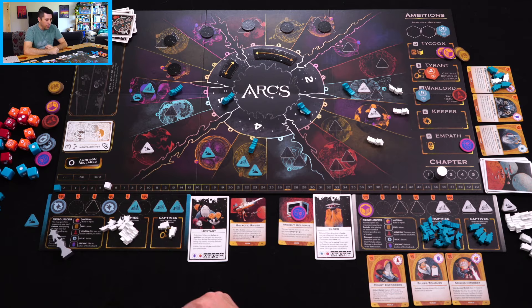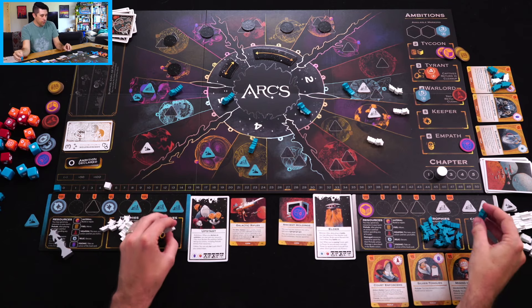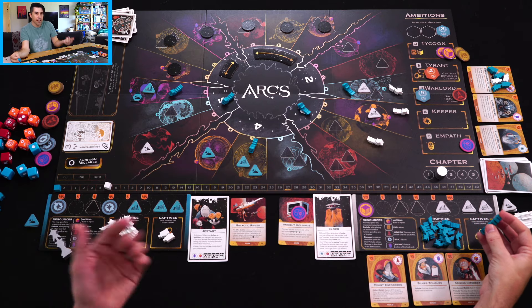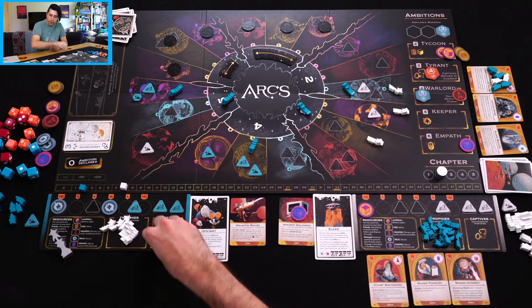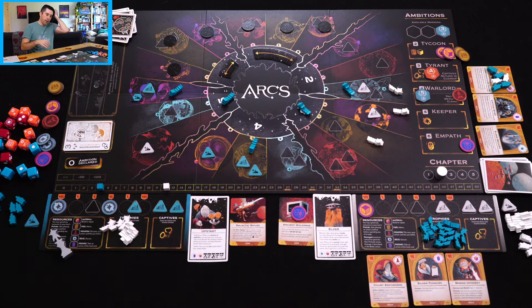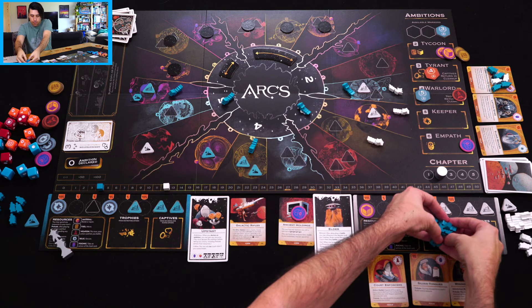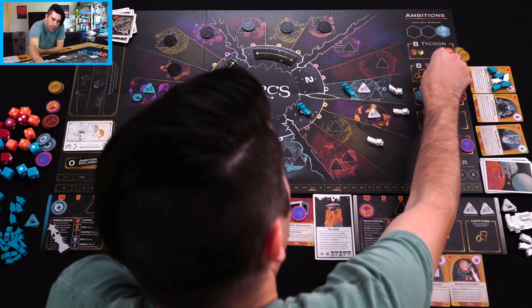For Tyrant scoring: white has four captives to blue's two, but when scoring Tyrant I only gain the second place score, so we both effectively get the second place score — two points each — and then return the captives. Warlord scoring: I'm definitely going to win that with all my trophies — that's five more points. Left brain gets second there for two points. There's a pretty big score disparity, but left brain is in a much better board position at the end of this round than the last, especially with all their ships coming back. If they can do some good building they might be able to pull off a surprising comeback. This gets flipped over — now ambitions are worth quite a bit and it becomes chapter three.